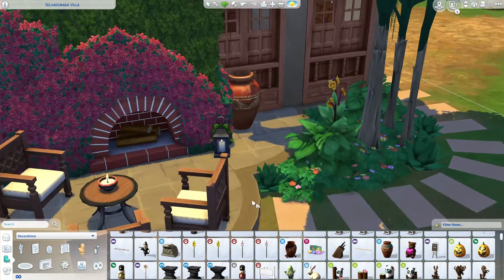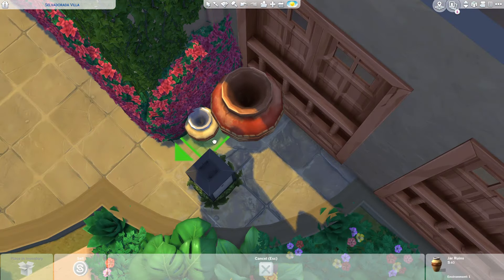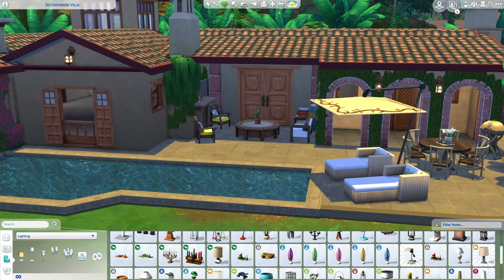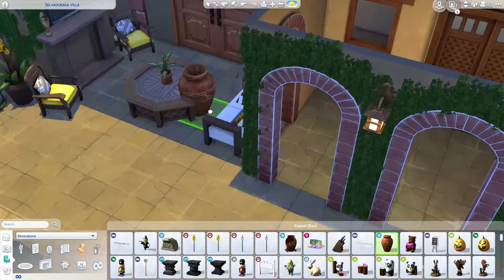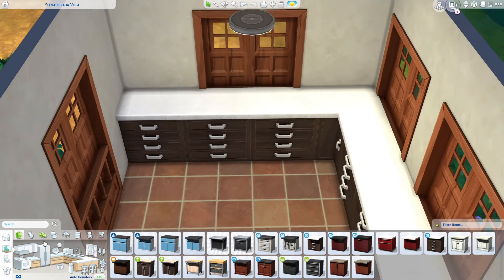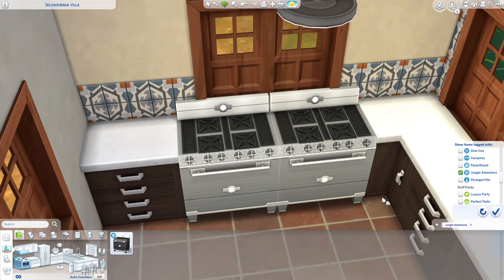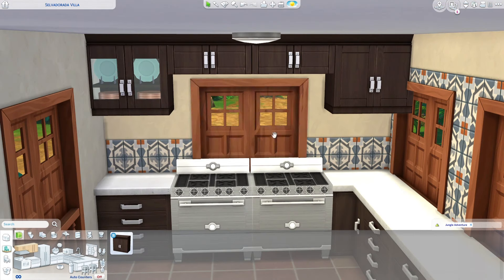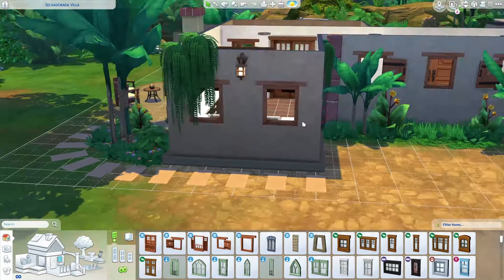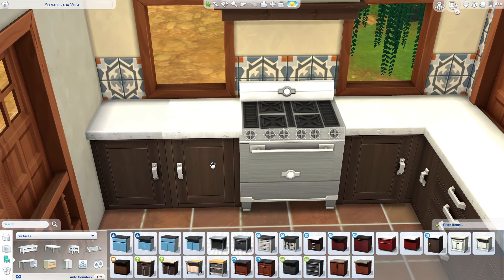This build is inspired a lot by an actual house. I don't think I kept the original reference, otherwise I would have linked it. They had this built-in fireplace to the wall, which we don't have in The Sims, so I spent a long time trying to make it look recessed into the wall, then covering it with flowers. I deleted the wall and filled the gap with flowers and I loved it — I'm so proud of it.